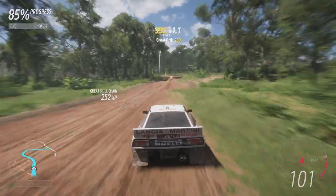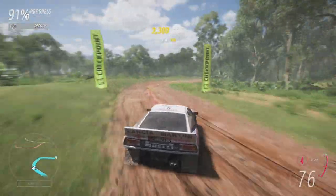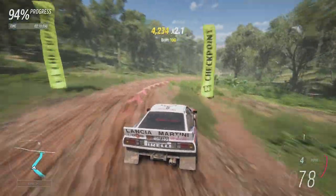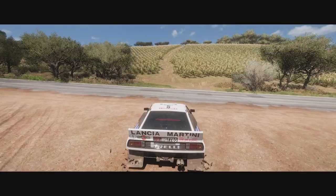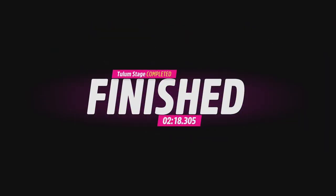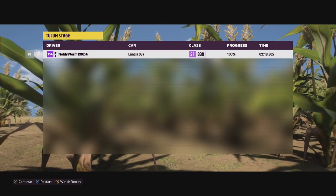That understeer probably costs us any chance of beating the DeLorean. Coming down the hill in fourth this time instead of fifth — it's going to be very close. We've beaten our previous lap time, finishing with a 2:18.305 for the 037. With a bit more practice I think that car could have gone a lot faster, and I am a little bit rusty on this course.